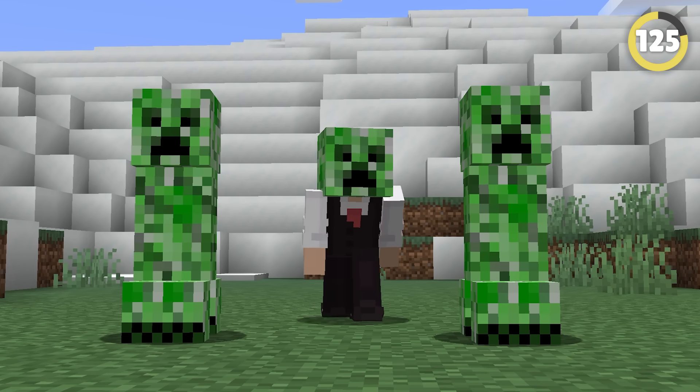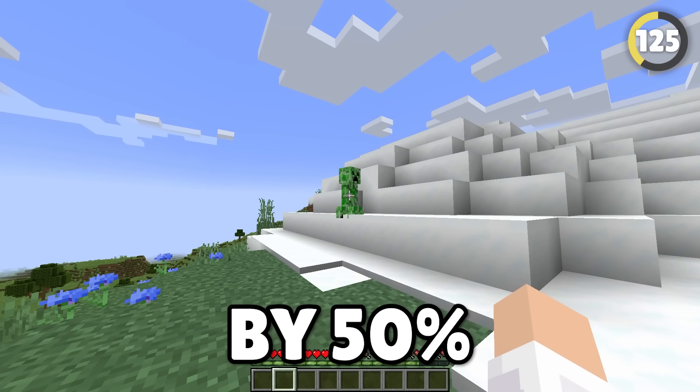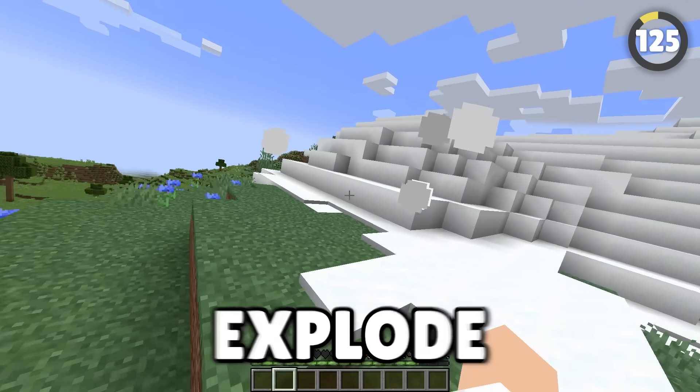Here's a useless fact you didn't know: wearing a creeper mask reduces the chance of a creeper spotting you by 50%. But don't get too cocky, as they still explode!